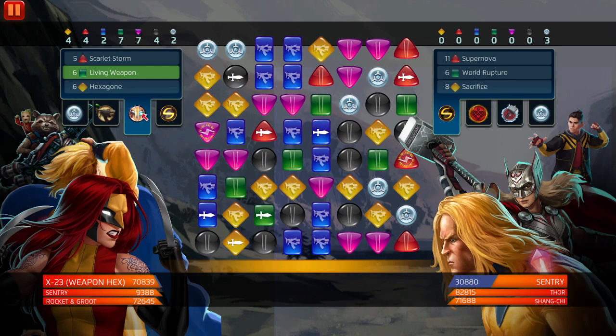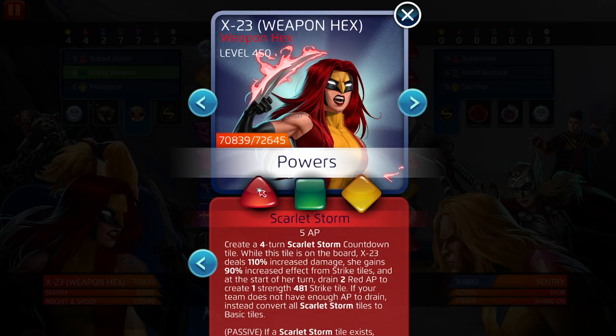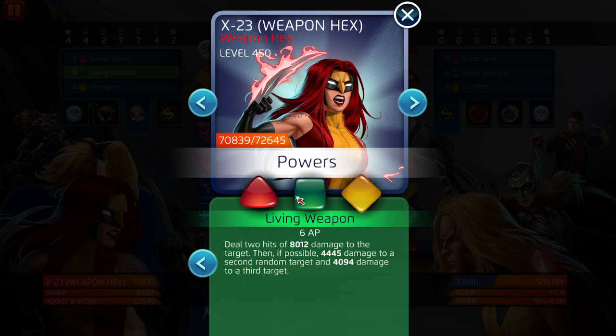Mind you, this is an ascended Rocket and Groot, so the strike tiles are going to be a little bit stronger and more powerful. What's holding her back: the tile is not fortified, and it's essentially a seven-AP costing ability. This green ability is splash damage — they should have made it five AP.